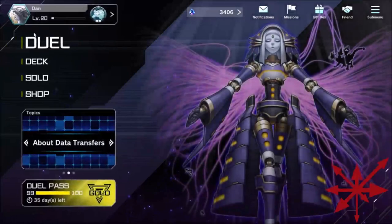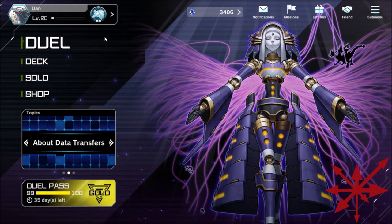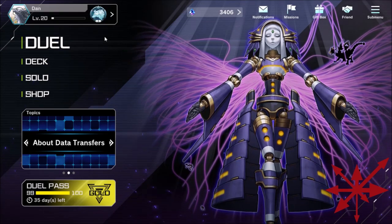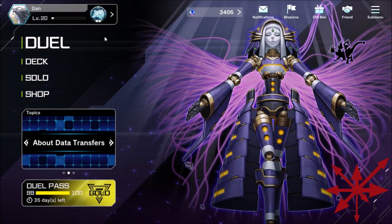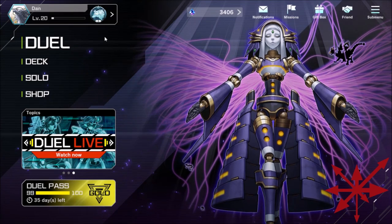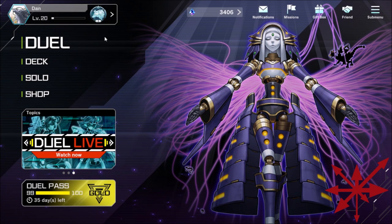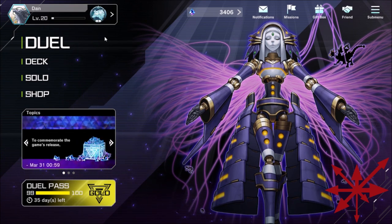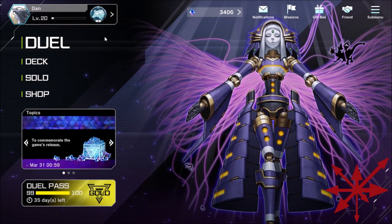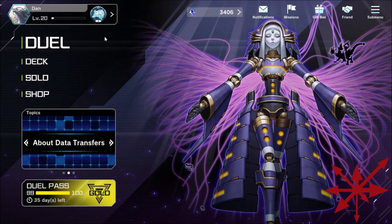In Gold, if you're four wins away from Gold 2 and you lose a game, you stay four wins away from Gold 2. Same with Gold 1 getting up to Plat 5 — you absolutely could play this deck and get to Plat with it, no doubt. But getting to Plat 1 with that strategy is suicidal; you'll end up back in Gold in 10 minutes.